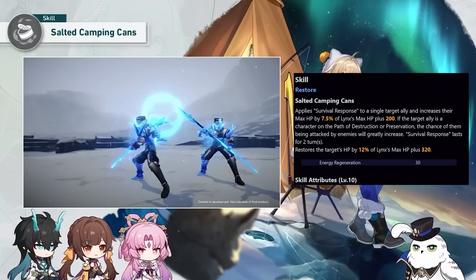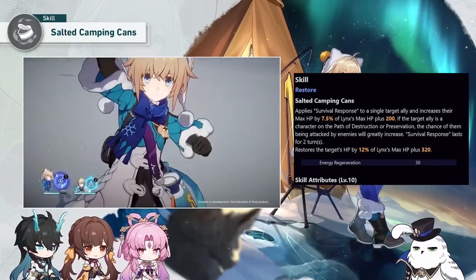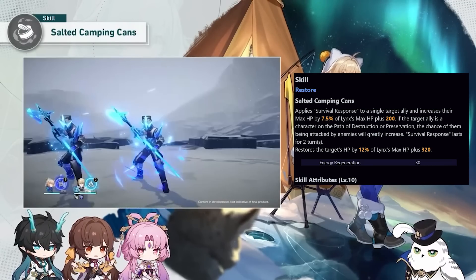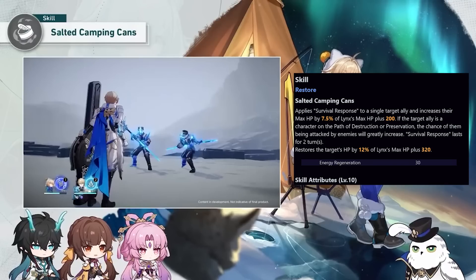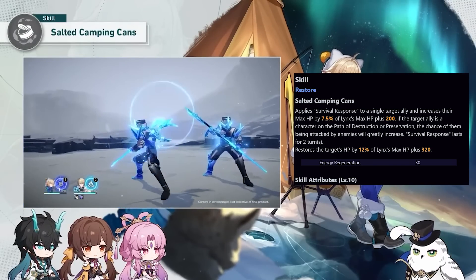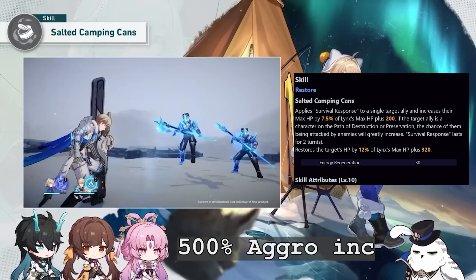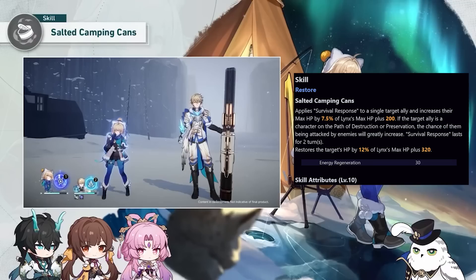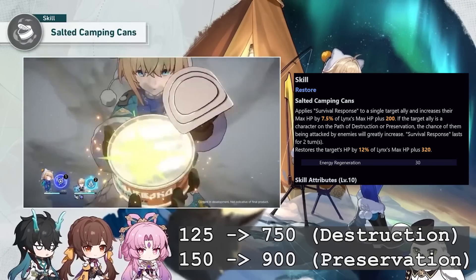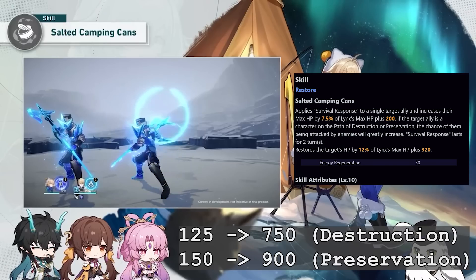Her skill will heal a single target ally based on her own HP, and she also applies the survival response effect on that ally for 2 turns. When this effect is active on an ally, it increases their max HP, and if they follow the path of Destruction or Preservation, they receive an increase in their taunt value by 500% — the same aggro that you get from using Marge's skill. A Destruction unit goes from 125 to 750 taunt value, and a Preservation unit goes from 150 to 900 taunt value, assuming no other taunt value alterations.